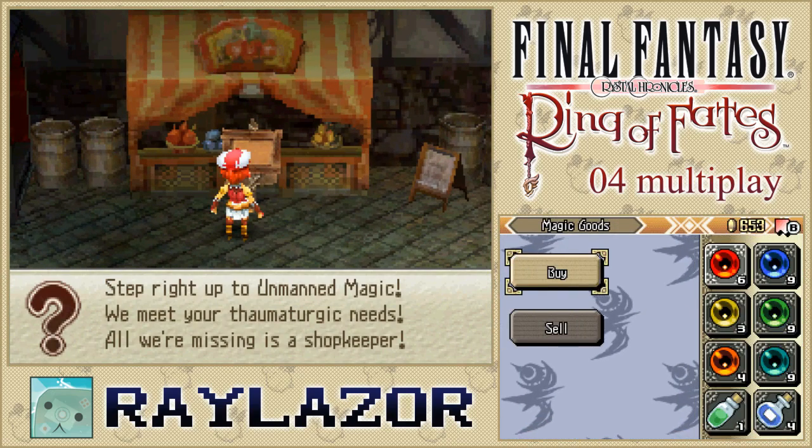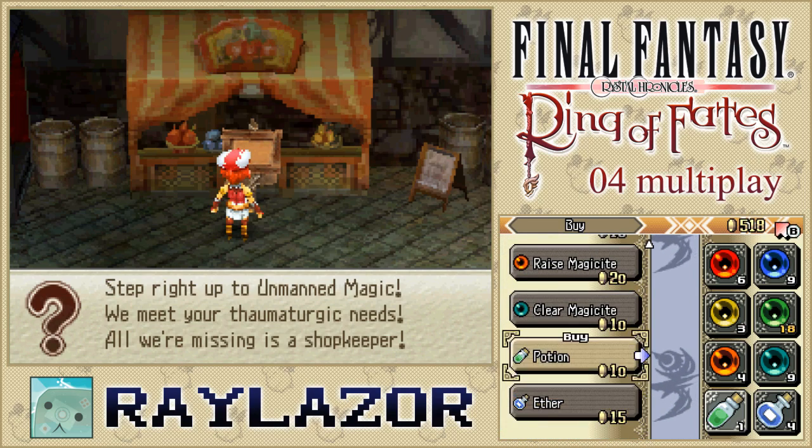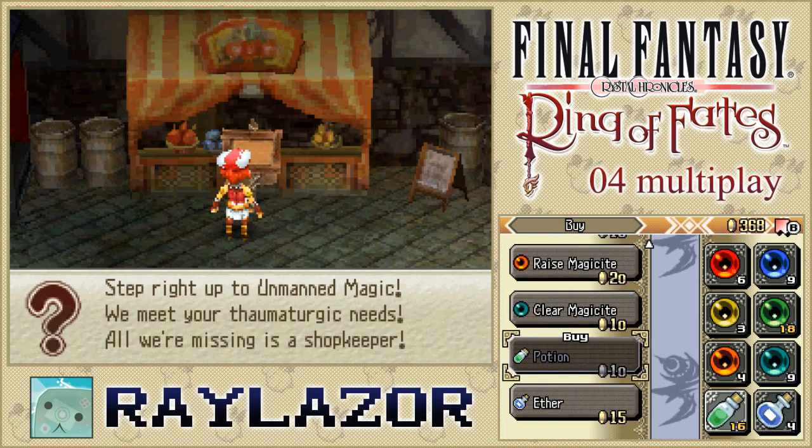So that's what we're going to be doing today. Stock up on as many as you want because I have a tendency of getting injured quite a bit, so I'll be buying quite a few of these. I also encourage you to buy some ethers or clear Magicites as well because you're probably going to want to use a few charge attacks.